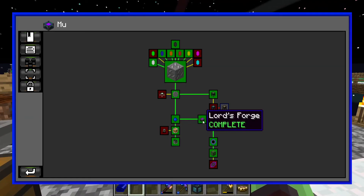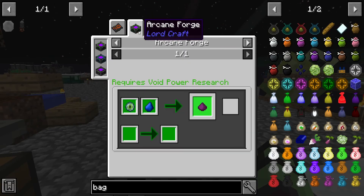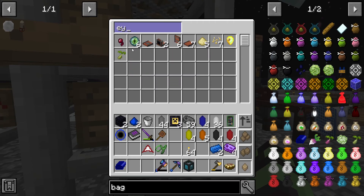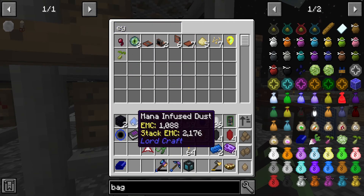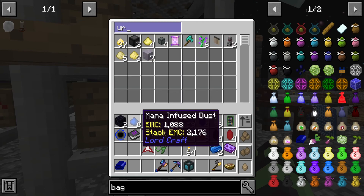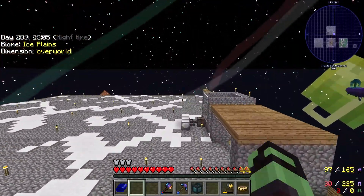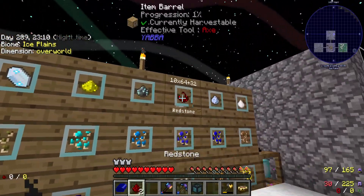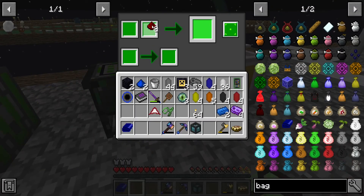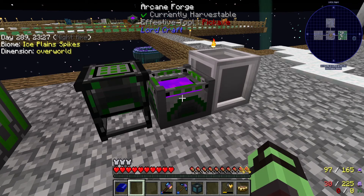I really do not like this mod - just getting through it essentially. We need void catalyst, which is made on an arcane forge with the mana infused shard and the eye of ender. We have an eye of ender - we need three of them. And the things that make the mana infused shard are just two redstone. So we need three shards, we need four - eight more redstone. I'm going to cut and do this crafting because it's just going to be boring to watch.